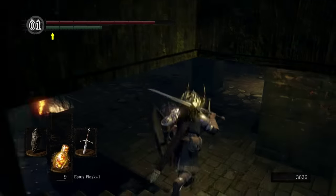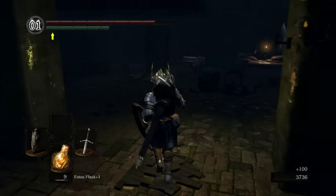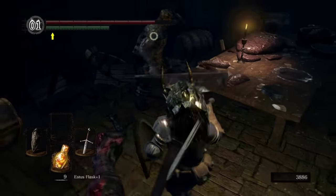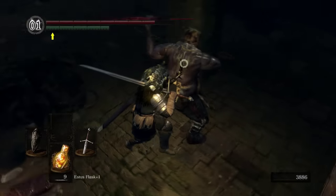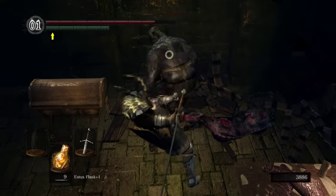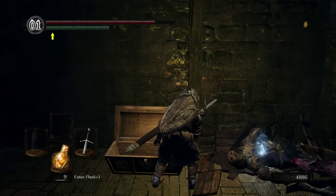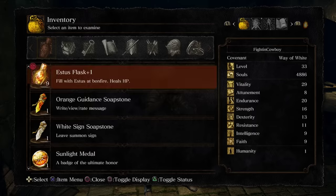With those guys dead, head on down to the stairs. We have another dog — kill the dog, kill the next dog. And then we've got a butcher. They're not a giant threat, but they can hit pretty hard if you're not careful. You can parry them, you can backstab them. Additionally, the butchers do not respawn — all the other stuff here will, but the butchers will not. Go ahead and get the large ember. And with that, we are now able to upgrade our weapons to plus 10, so you're going to give that to Andre.